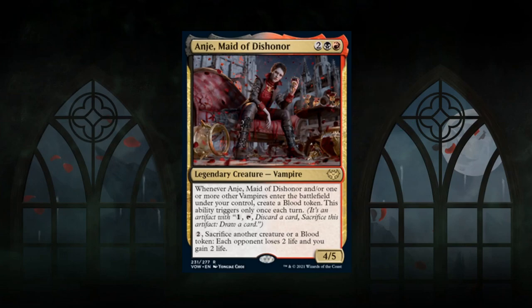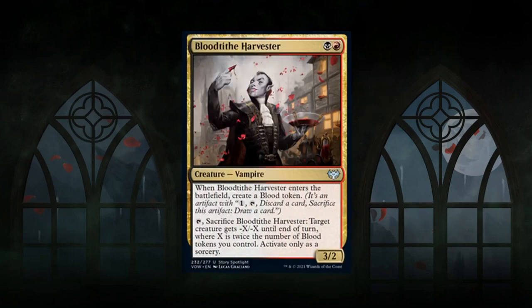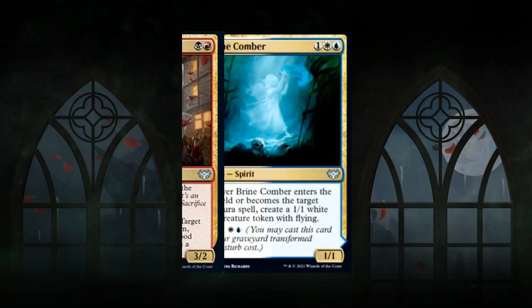Next is Blood Tithe Harvester, the red-black signpost uncommon. A two-mana 3/2 that creates a blood token on entry. You can tap and sacrifice the Harvester to give a target creature minus X/minus X until end of turn, where X is twice the number of blood tokens you control — sorcery speed only. By itself it gives minus 2/minus 2, but in red-black with more tokens you can handle bigger threats. A solid B card.